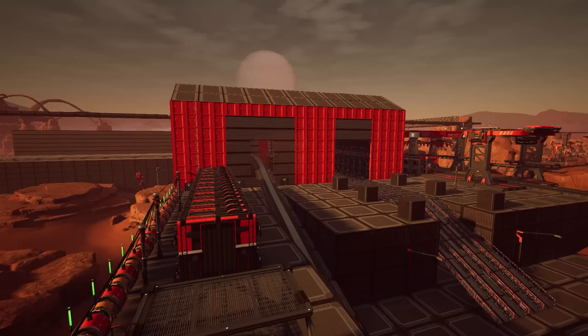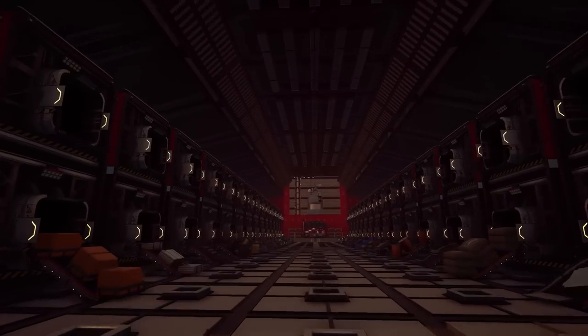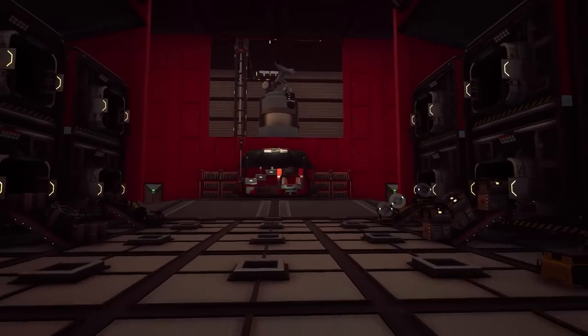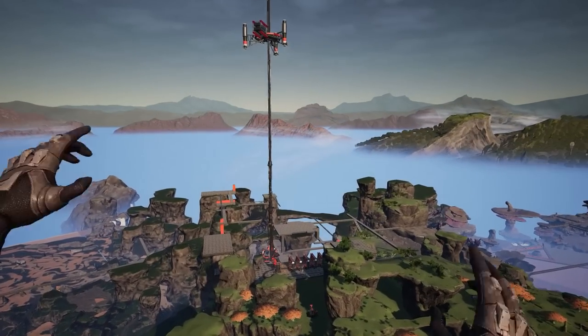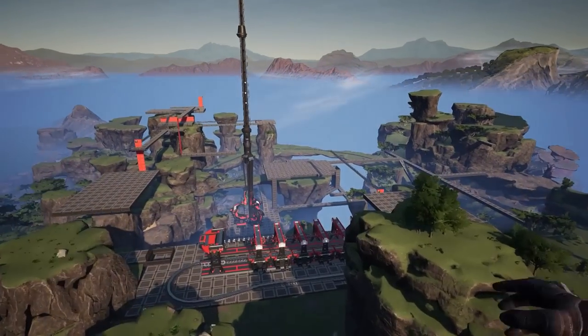The first thing we're gonna do is finally start to move out of our starter warehouse here. The entire point of this building was just to allow us to get to nuclear power and get that solar plant done, because now we have infinite power and can literally do anything. But before we can move forward, we need to go back — back to the past, back to update 4.